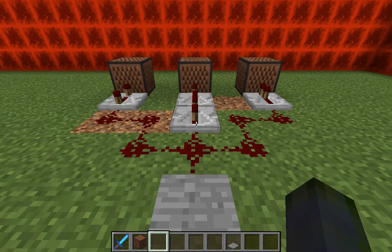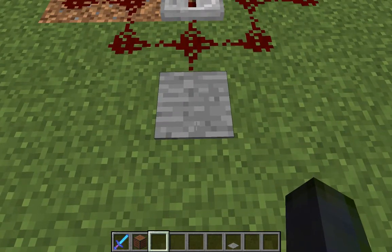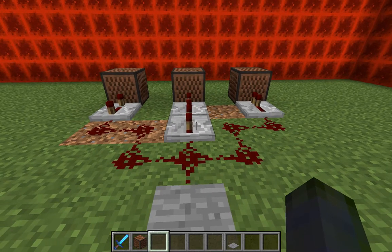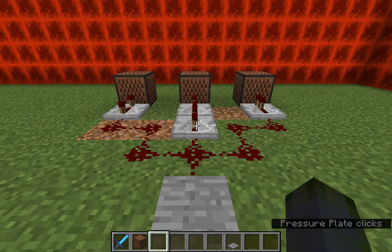As you can see, I have some note blocks, some repeaters, some redstone, and a stone pressure plate. If I walk onto the plate, it plays the note blocks.